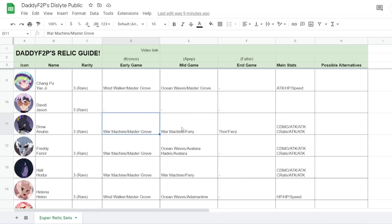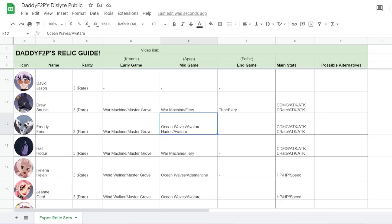For Dru, it's basically War Machine Fiery and eventually Thor Fiery. For Freddy, I want to stick to Ocean Waves and Avatara, or Hades and Avatara. Ocean Waves helps with uptime on his standoff buff, getting it very regularly. Hades is really good for his self-sustain since he's kind of a bruiser. You can actually add HP as a main stat — he becomes a great bruiser and his damage depends on how low his HP gets, so decent HP is quite important.